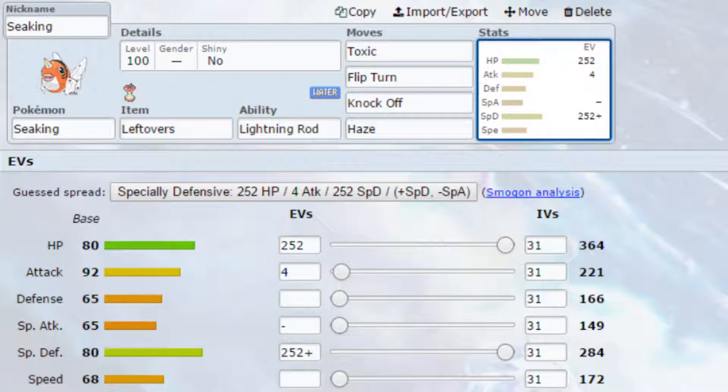Flip Turn is the new water-type U-turn, and it's really effective here — you get some chip damage and a free switch. As Seaking is slow, you might even absorb an attack before switching out. Finally, Haze removes any opposing stat boosts, because this set is designed to nullify set-up Pokemon, which you'll commonly find at least one of on most teams.